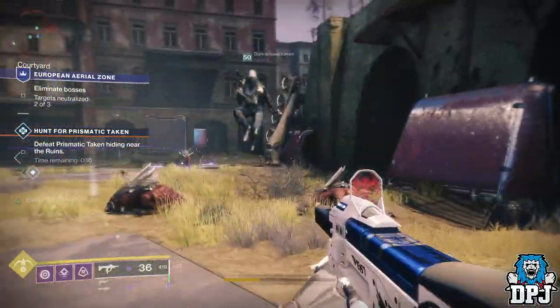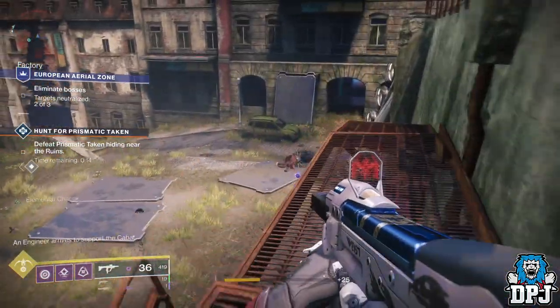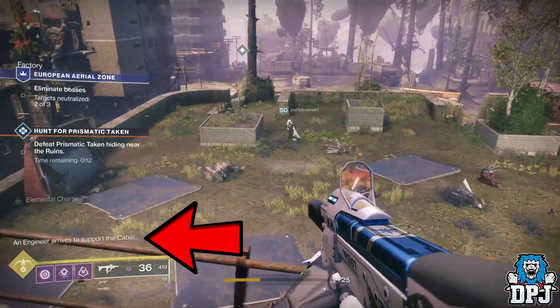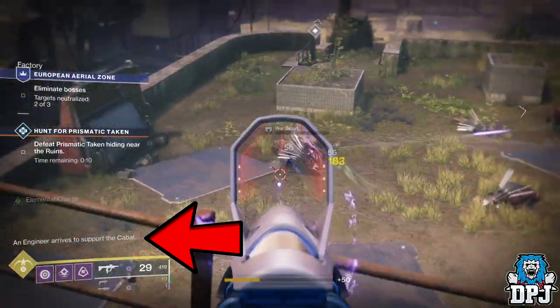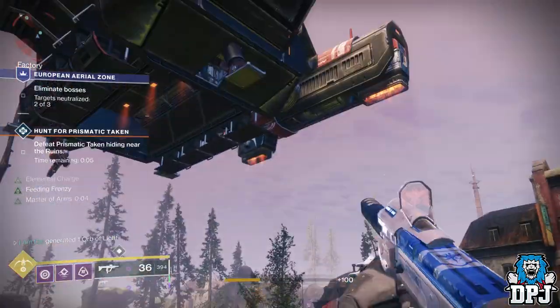Leave one boss alive and this miniboss will keep spawning in literally every 40 seconds. He will drop down from a ship at the centre of the map, so just wait around at the centre and keep killing him over and over. This will allow you to get this done in no time at all.